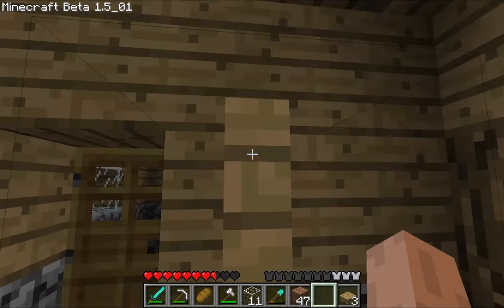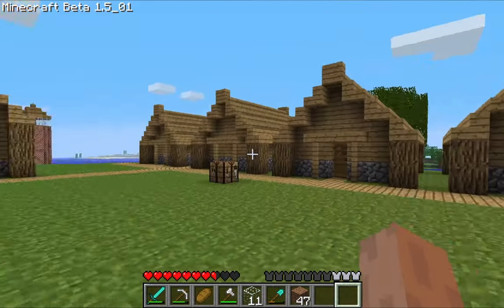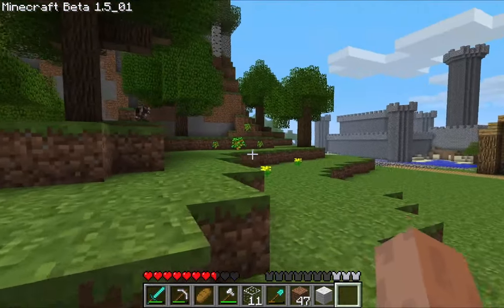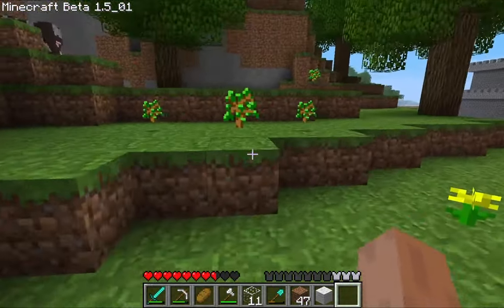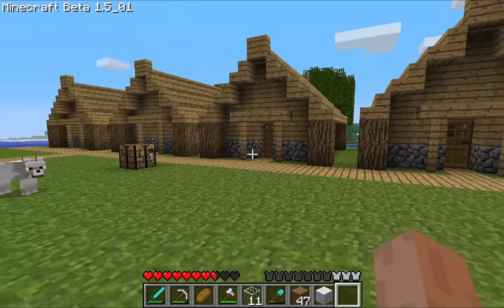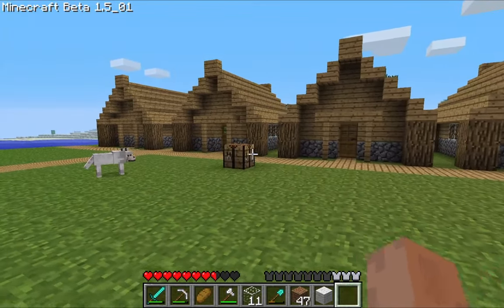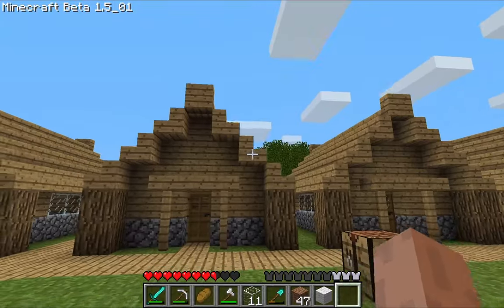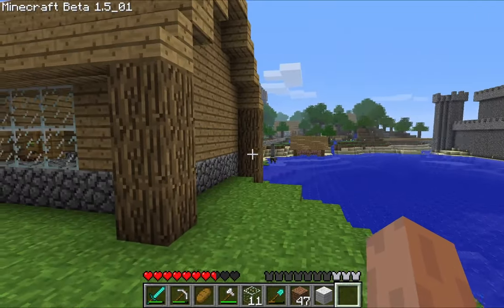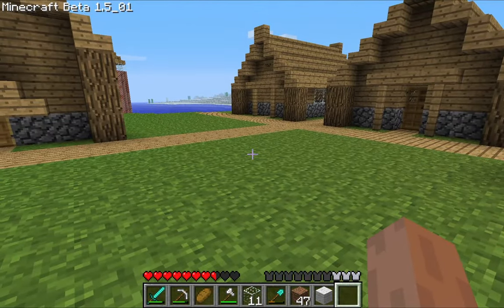And now for the final touches — one, two, three. And there we have it — two more houses. We almost had enough wood; I had to chop down one tree over here which I of course replanted. Look at that — beautiful, absolutely stunning. This is the American dream: a bunch of houses that look exactly the same. I shouldn't be making fun of Americans — they make up a massive amount of my subscribers — but to be fair, it's funny.